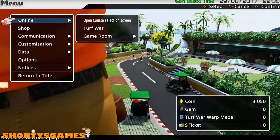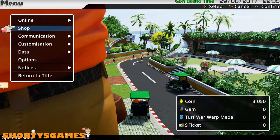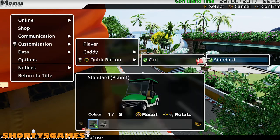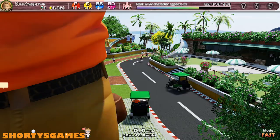You can customize the cart — if you go down to customization and hit the quick button, you'll find the standard carts. There are basically just two: a green one or a white one.